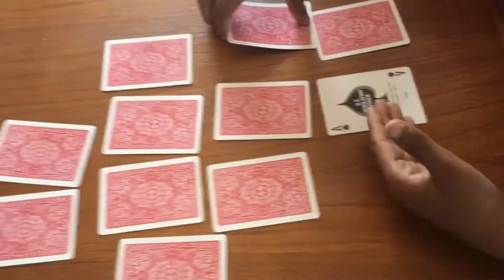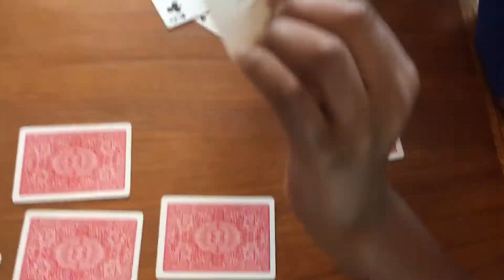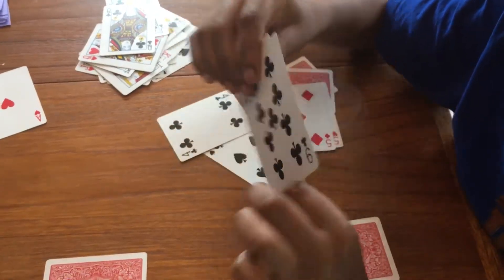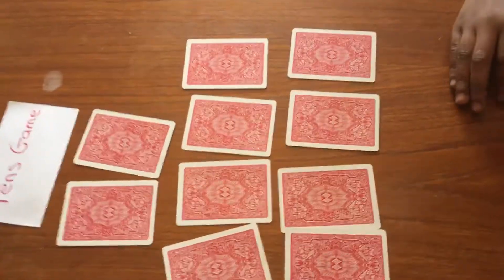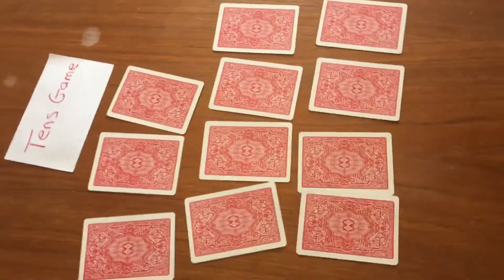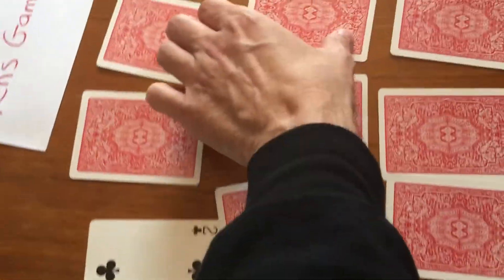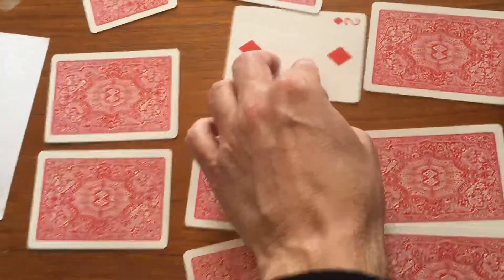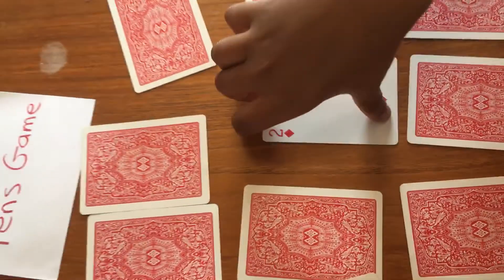Oh, I got an ace! You got an ace. Where's that nine? Right here. Yes, show us — nine plus one. The ace is one, so nine plus one equals ten! All right, so let's say I'm playing with you. Let's say it's my turn and I'm gonna go — flip this over, it's a two, and I'll flip this over and it's a two. Two plus two is four, so that doesn't work. So now it's Gus's turn.